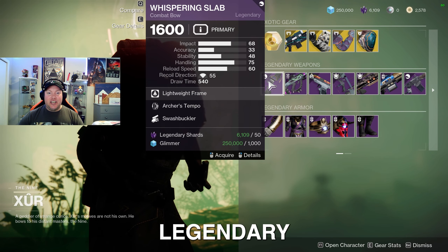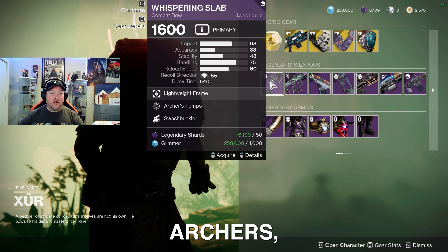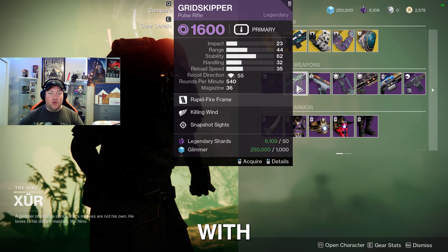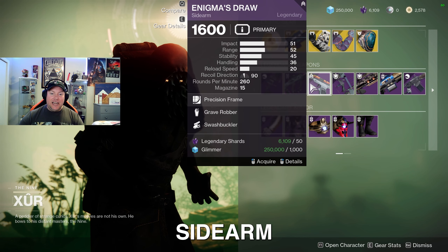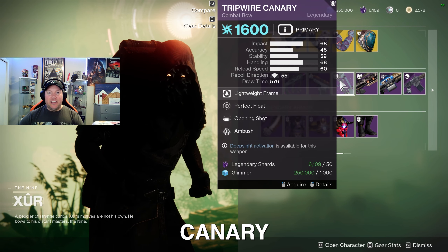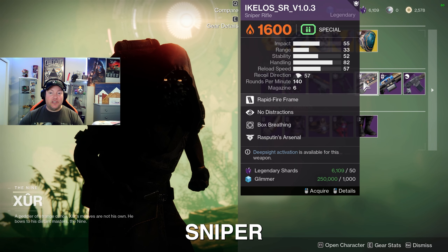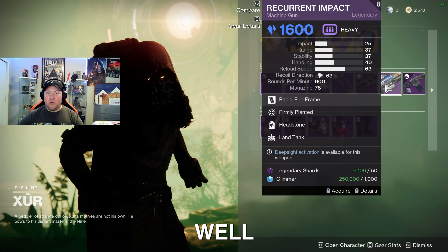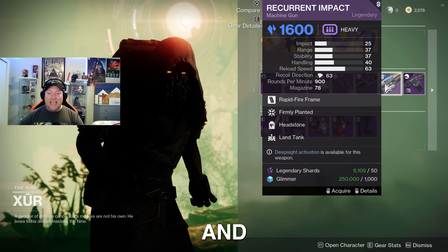Moving on down to the legendary weapons this week, we got the Whispering Slab Combat Bow with Archer's Tempo and Swashbuckler. The Grid Skipper Pulse Rifle with Killing Wind and Snapshot Sights. The Enigma's Draw Sidearm with Grave Robber and Swashbuckler. The Tripwire Canary Combat Bow with Perfect Float and Opening Shot. The Aikilos Sniper Rifle with No Distraction and Box Breathing.